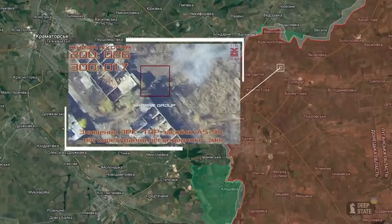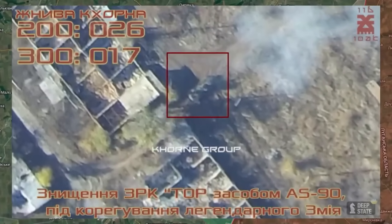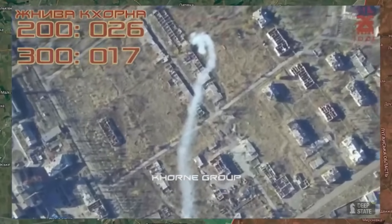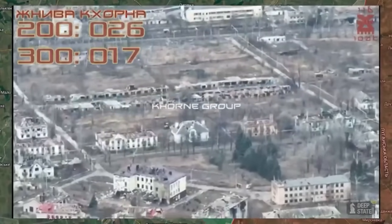Hello everyone, this is a nice little video for you. This shows a Tor M1 SAM system with rushers parked up in Solidor, then being destroyed by artillery. This is reported by the text on screen as being AS90 donated by Britain which hit it.